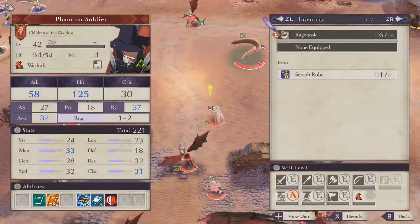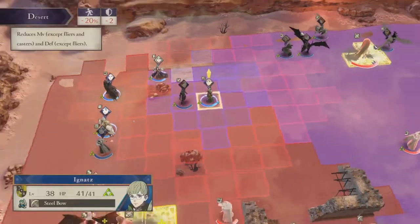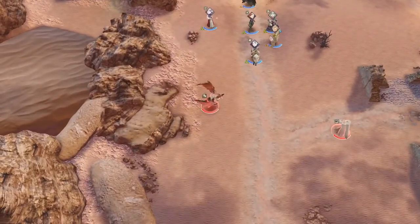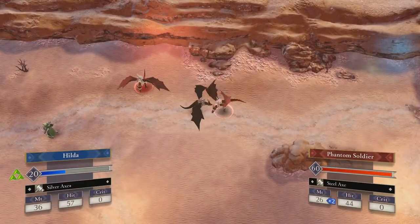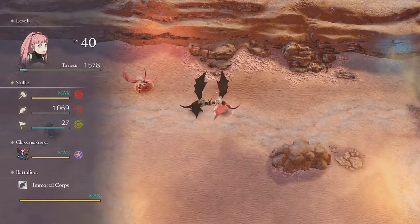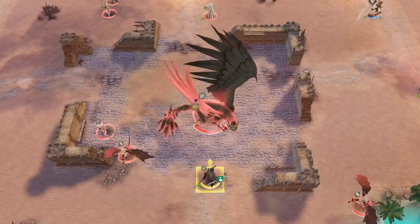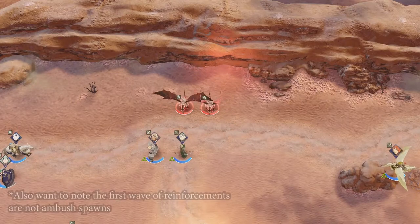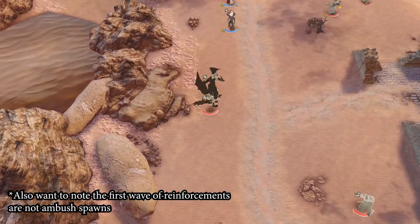On the slow trudge through the sand, wyverns are the most obnoxious unit to deal with — always have been. But luckily for you, you get the bonus of having an infinite amount of them in the form of ambush reinforcements that start coming when the boss gets aggroed, which includes thieves that wander into the center of the map, so they could totally just start pumping out wyverns with little to no control. Luckily — and I do mean it this time — they don't spawn more until the current reinforcements are eliminated.